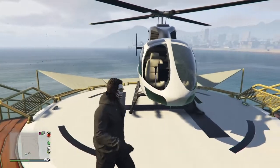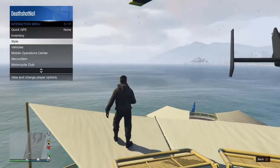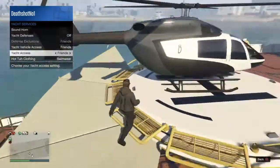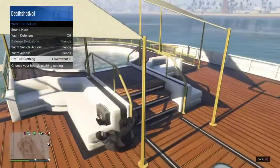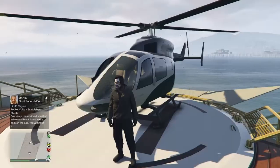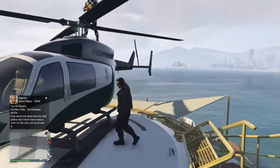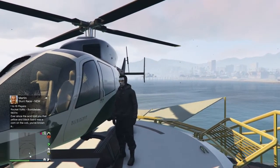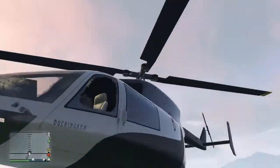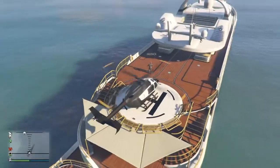The next step is to go to your yacht, or any yacht you want, but make sure the yacht has the swimwear option — meaning when you go to the swimming pool, it gives you a swimwear outfit. Then you have to find the chopper that gives you a headset when you get in. As you can see in the gameplay, I've got a headset on when I'm in the chopper.